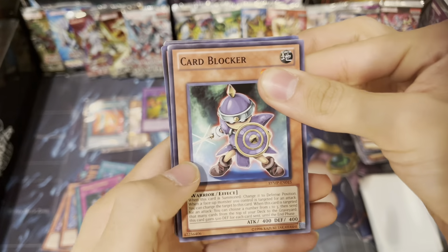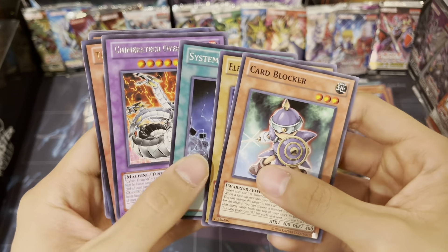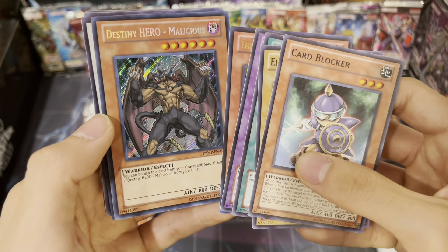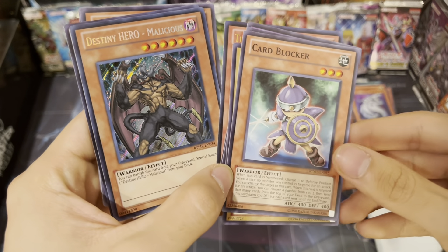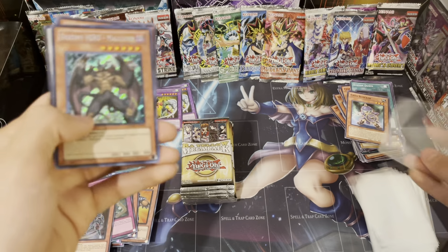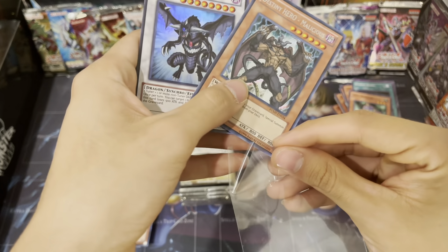Alright, halfway done - let's see what else we can get. Card Blocker - I don't remember this card. Whoa - a secret rare! Destiny Hero Malicious! Oh shoot, I was about to put that away - I'll sleeve this just because this card is freaking beautiful. This thing looks freaking nice.